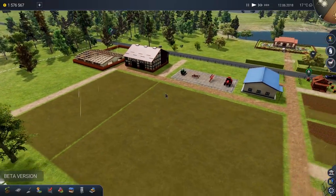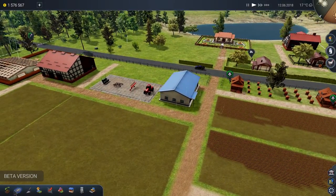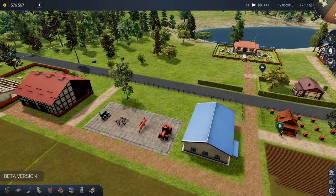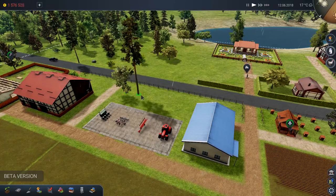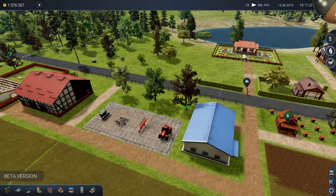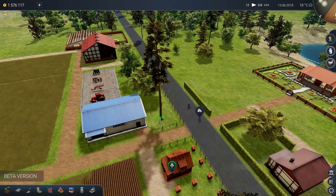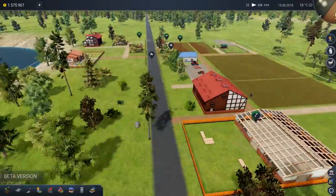This is going to be awesome. Let's do a little decoration while we wait for the work to start. Let's go ahead and put down some trees — something that looks nice. There we go. That looks great. A couple trees along the road looks healthy.